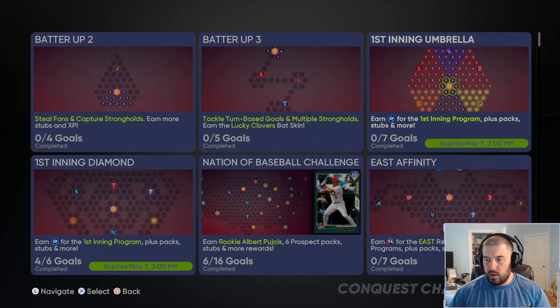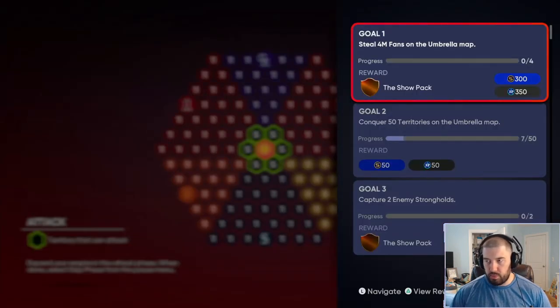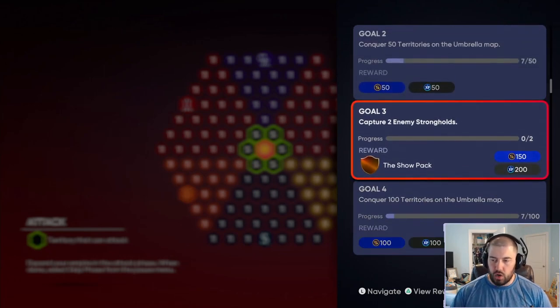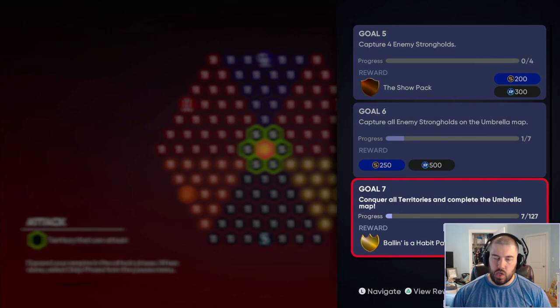Let's look first at the goals. View the goals with your Triangle button on PlayStation 4 or 5, or Y button for Xbox users. We need to steal at least 4 million fans, conquer 50 territories — which is the entire map — get 2 enemy strongholds, 100 territories, 4 enemy strongholds, then conquer all enemy strongholds, and finally complete all territories. Every single hexagon is considered a territory, so you want to get all of them and conquer the entire map.